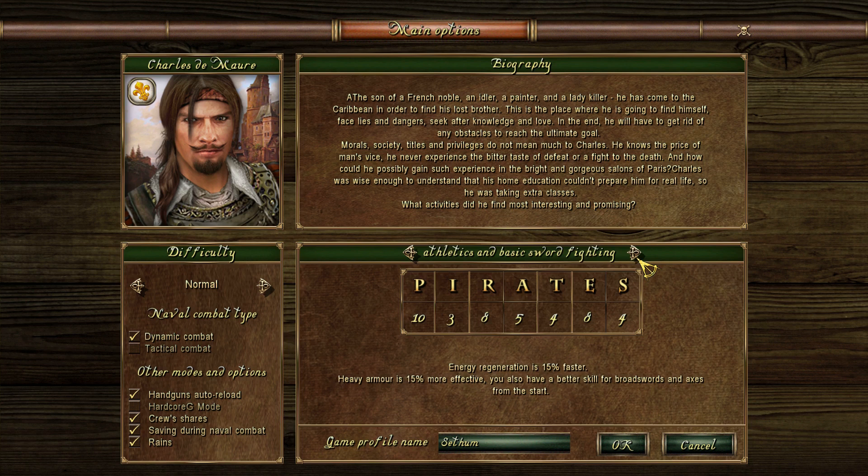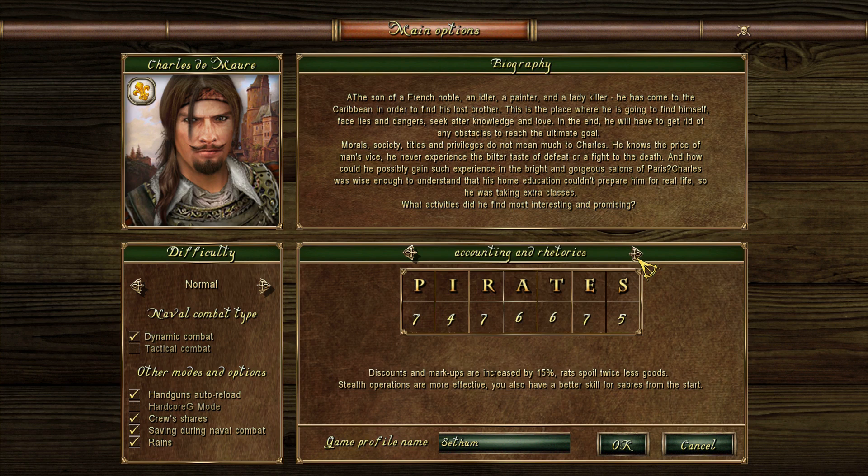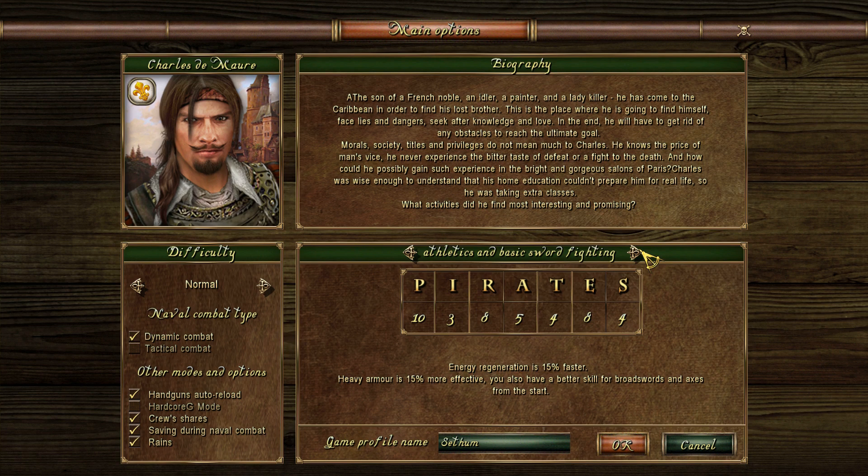Whereas in Age of Pirates I got to choose a character and obviously play around with his stats, this time around we are given this character and we can only choose his stats. Different stats will affect different abilities and they will change throughout as you perform certain actions. So basically the numbers you see here will change depending on how you interact with the world — if you do a lot of battles, the stats that affect naval combat will increase.